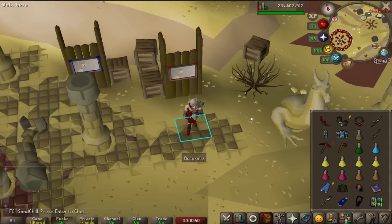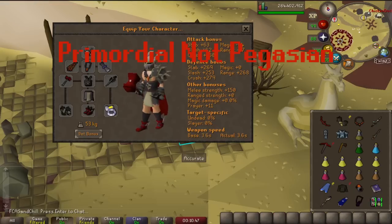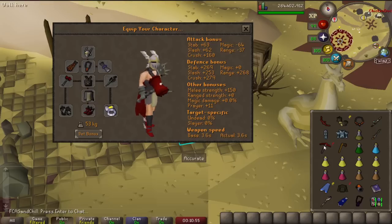Here you can see my setup — I essentially have all my max melee gear with the Bandos, Pegasian Boots, Amulet of Torture, my Infernal Cape, Faceguard, Ferocious Gloves, etc. I have the Dragon Warhammer because that's really useful for the Chambers of Xeric.